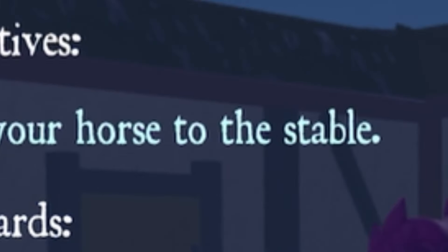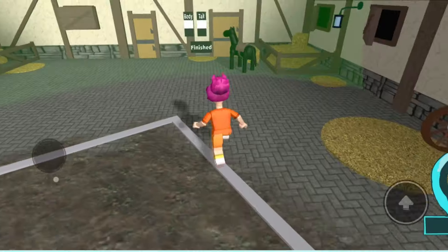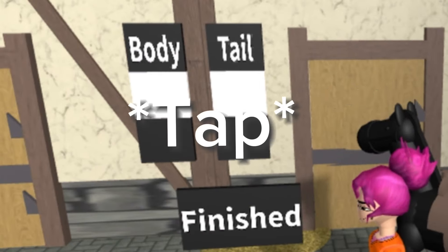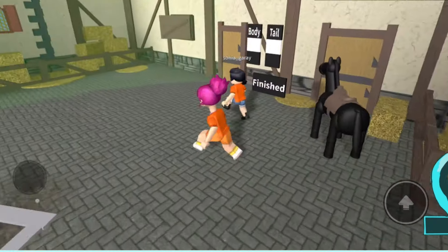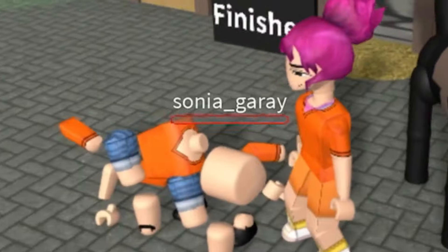Objective: bring your horse to the stable. Okay, let's bring my horsey to the stable. Is this my horse? It's a block horse. Can I like customize it? I'm trying to press it. Sonia, I will miss you.